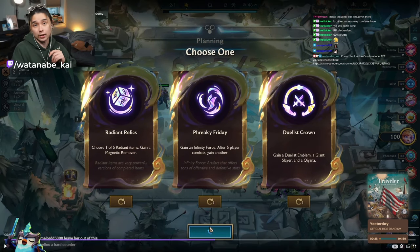Duelist Crown is really, really good. If I'm Dish Soap in this spot, I'm already thinking about taking Duelist Crown and screaming GG, because Vertical Duelist is such a good call. Yone is actually one of the best Duelist Crown holders at the moment. I personally would take it, but I can understand skipping it if you're contested or want to go Freaky or Radiant.